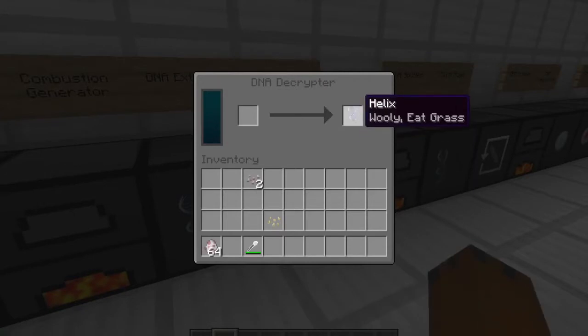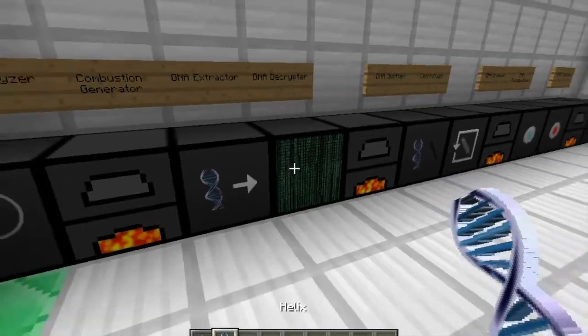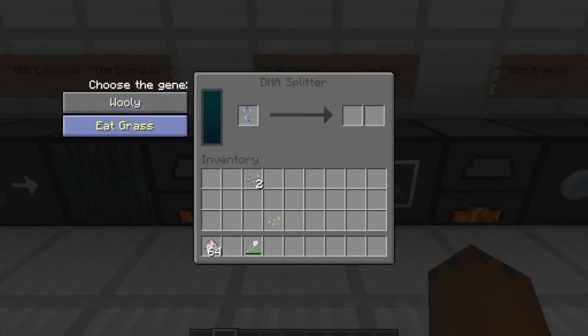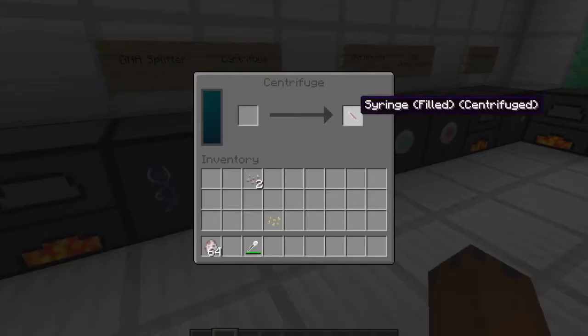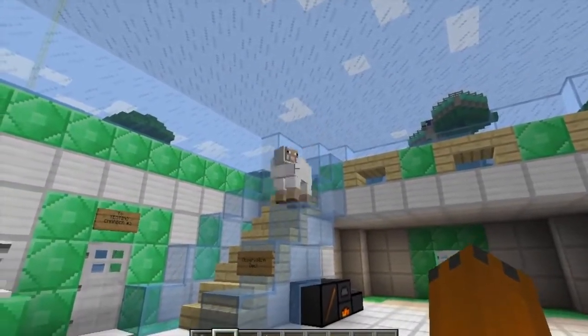We actually obtained two of the genes that the sheep has. There are three genes you can get from the sheep: you can get the woolly gene, the eat grass gene, or the basic gene, which any animal has. You can get basic genes from anything. With the woolly gene, you cannot inject yourself with it, but you can inject other animals with it — for example, if you took a cow's blood and centrifuged it, you could combine the woolly gene and inject the cow with it, and then you could shear a cow just like a sheep.